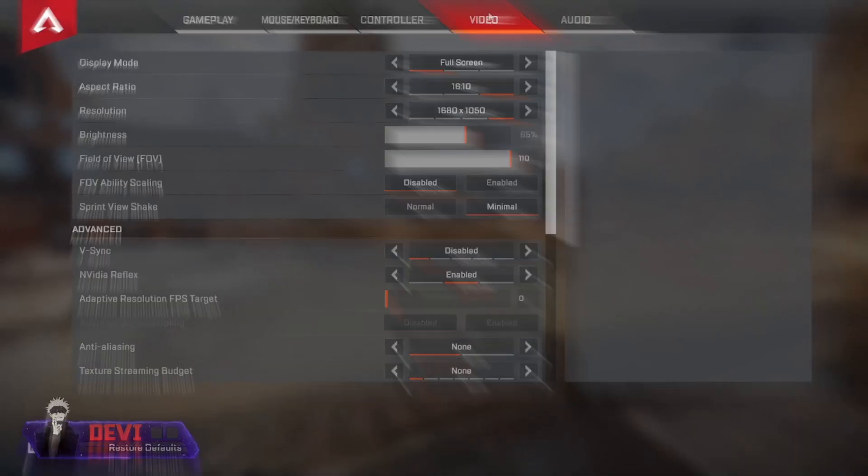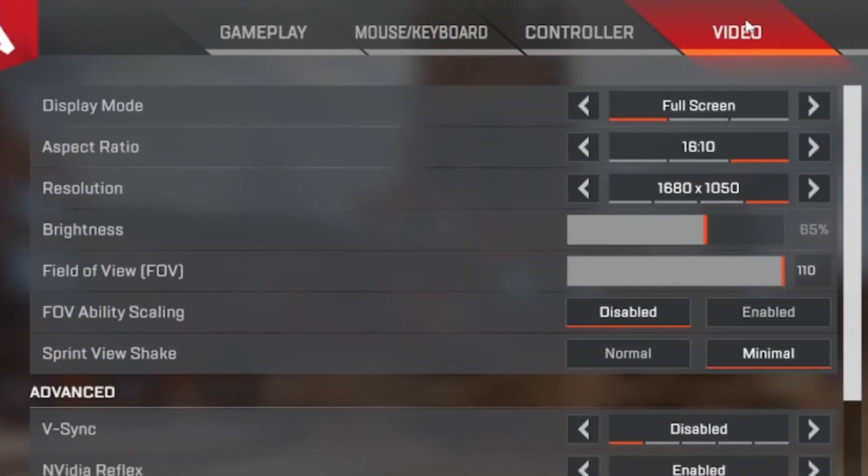The first settings we're going to go over are the video settings — these are probably the most important settings other than mouse sensitivity, which we'll cover at the end. I would highly recommend playing the game in full screen. Running in windowed or borderless window can cause problems with your PC and with the game, so full screen is definitely best.